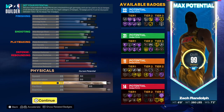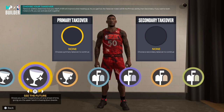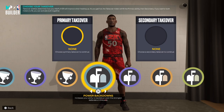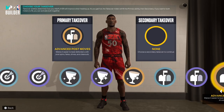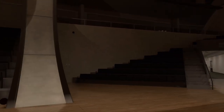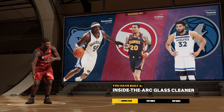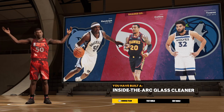Bully Zach Randolph — if you've seen him, he was a bully type of player. I should actually make this build and grind it out to show you guys how great it is, because people are not going to believe me just looking at the attributes. You do get all of these amazing takeovers. I'm going straight to advanced post moves and post shot daggers — that is Zach Randolph all the way. Inside the art glass cleaner — this build is fire. I've never seen an inside-the-art glass cleaner like this.